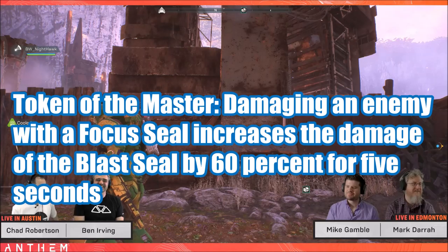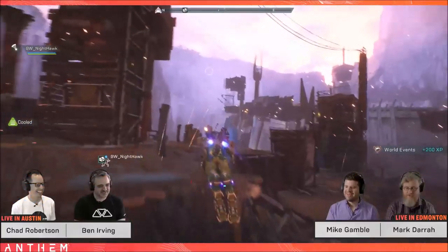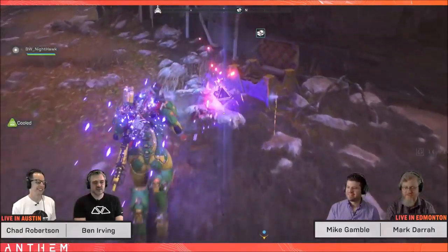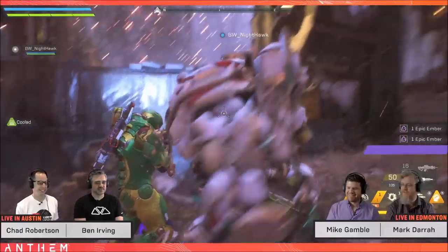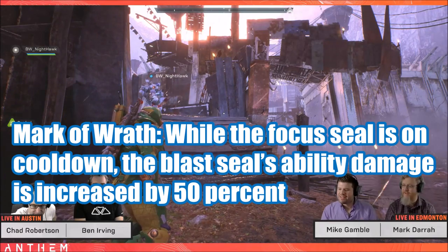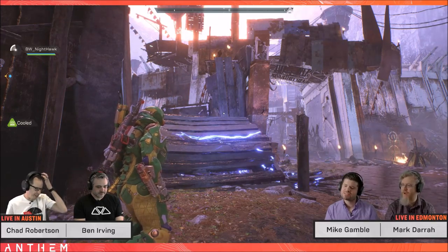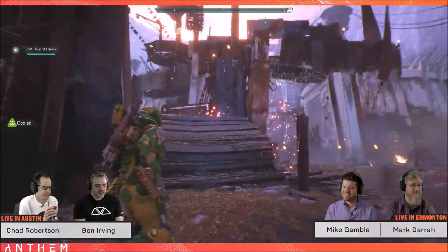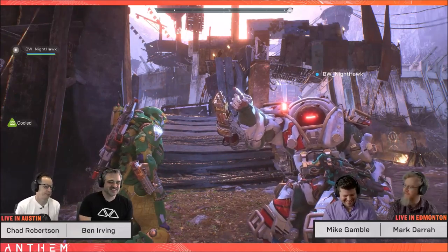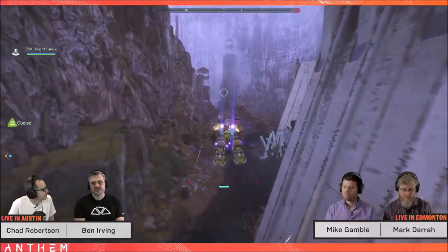Now, the Storm. Token of the Master: damaging an enemy with a focus seal increases the damage of blast seal by 60% for five seconds. Mark of the Wrath: while the focus seal is on cooldown, blast seal ability damage is increased by 50%. If you pair these two together you're doing 110% damage — they stack because Token of the Master requires damaging with the focus seal, while Mark of the Wrath requires the focus seal to be on cooldown.